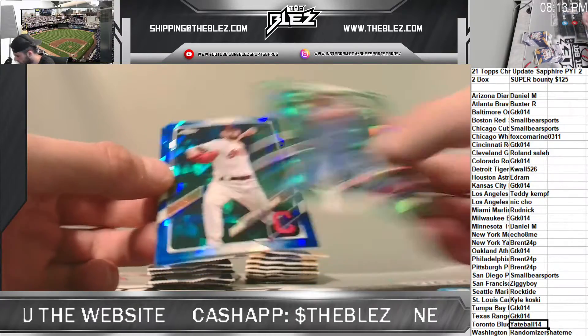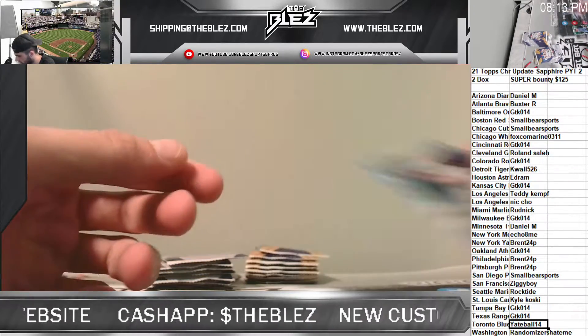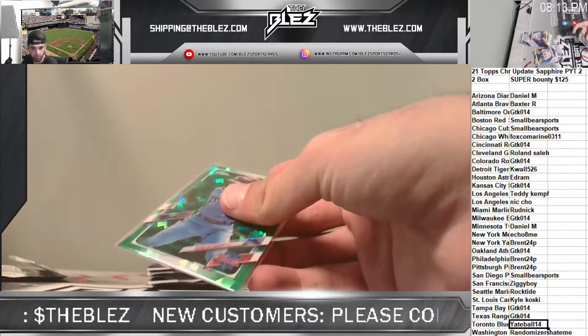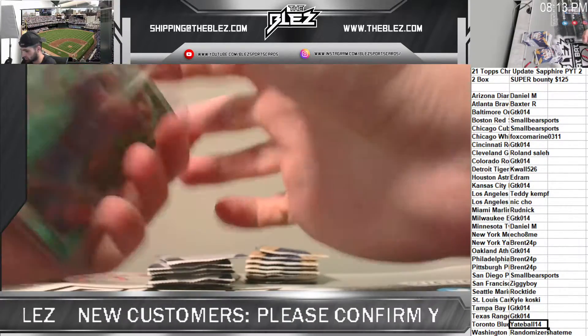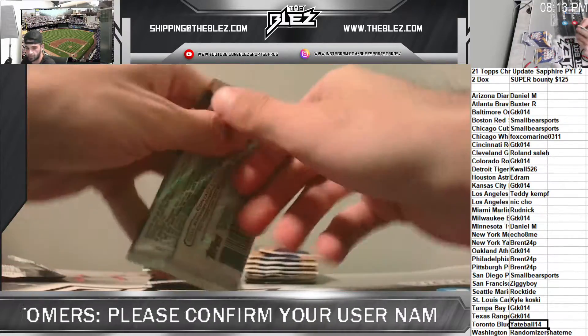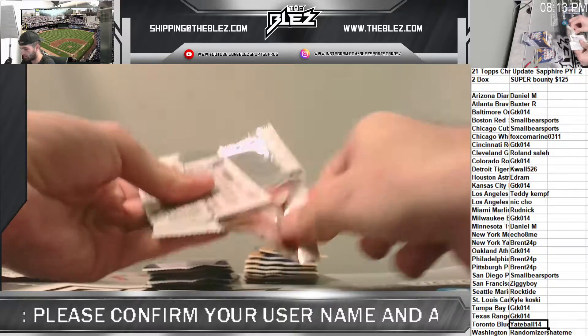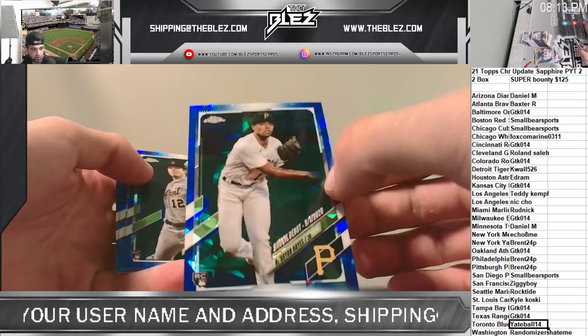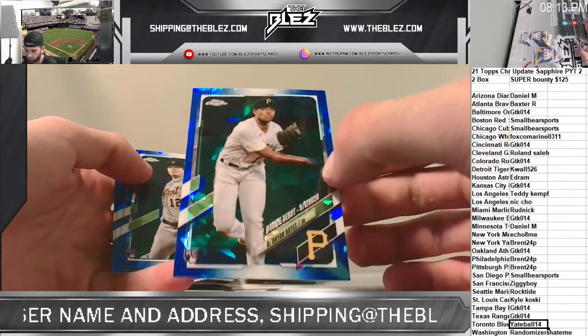That's insane. Hopefully ours never gets that high. The greens are numbered to 50 — that goes to the Phillies for Brent. Keep Brian rookie debut. Nice, also for Brent. Good start.